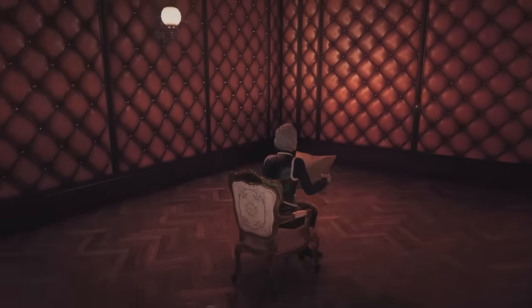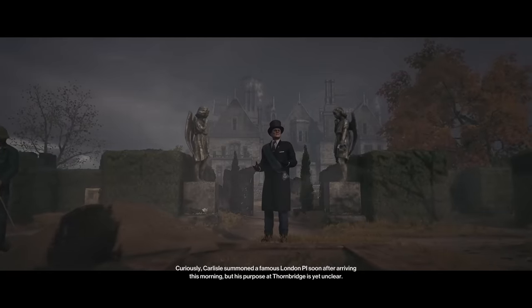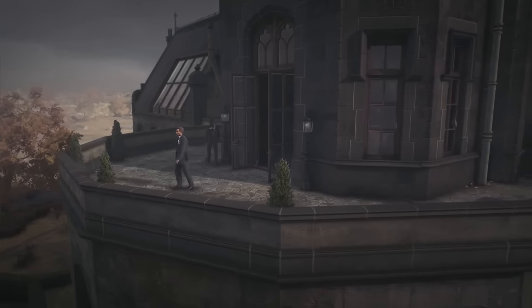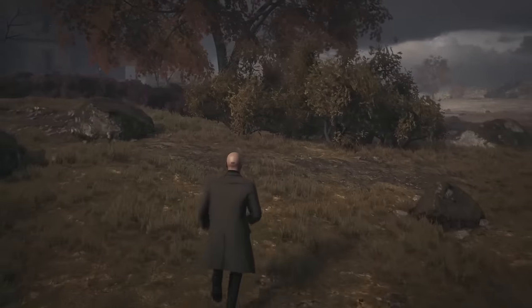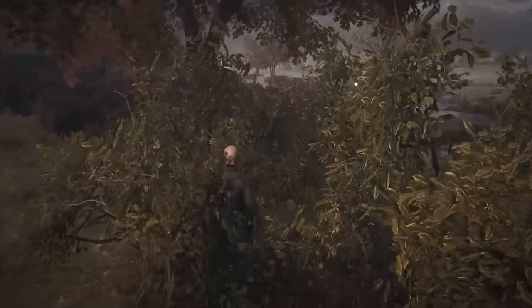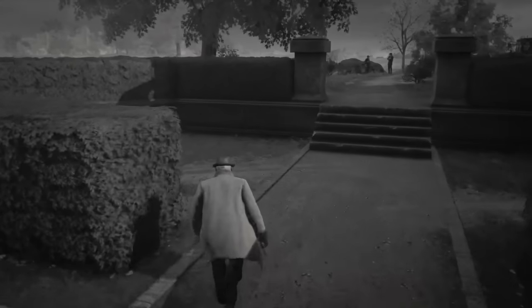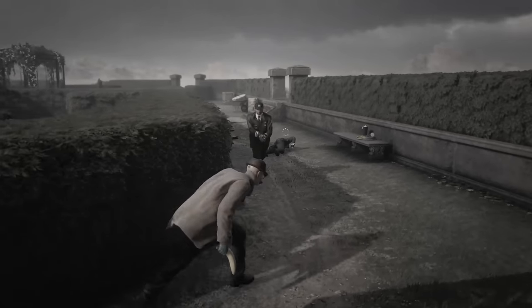My target this time is Alexa Carlisle, an old woman who is investigating the death of her brother while holding a fake funeral for herself. This time won't be so easy, since I can't knock her off of the top of the manor due to her guard railings. After some exploring, I came up with a plan. There's a small pond in the garden out back. If I can knock out my target along with everyone between her and the pond, I can drag her to the pond and hit her with a banana.